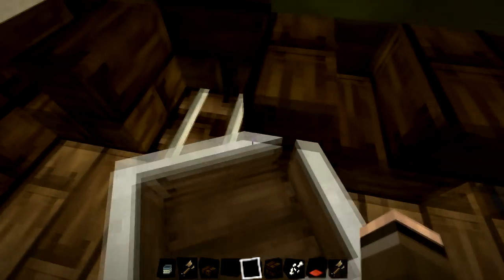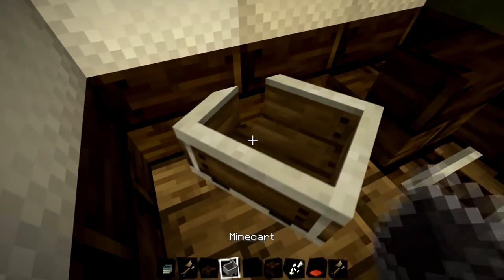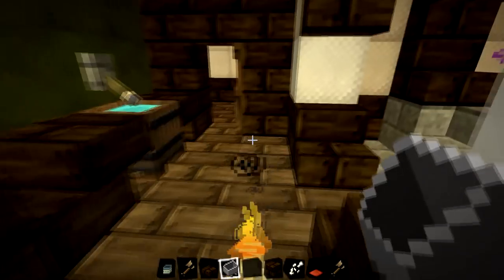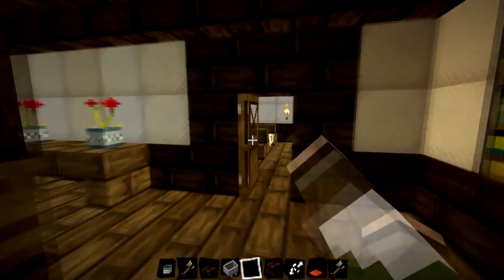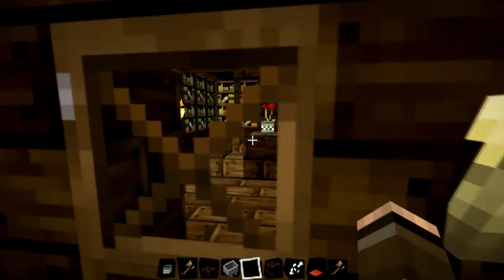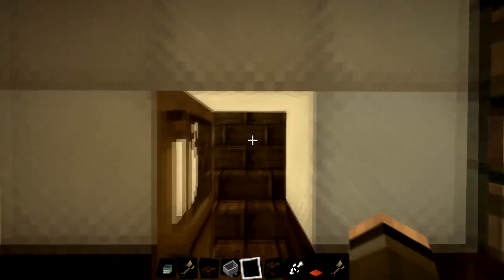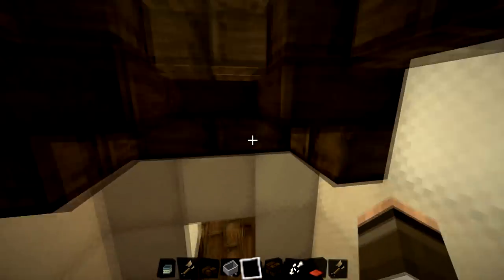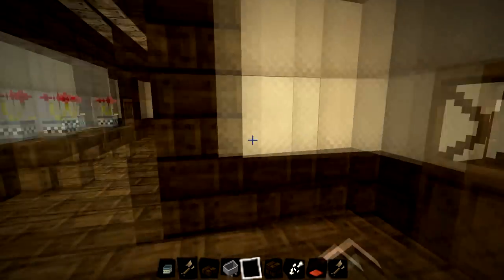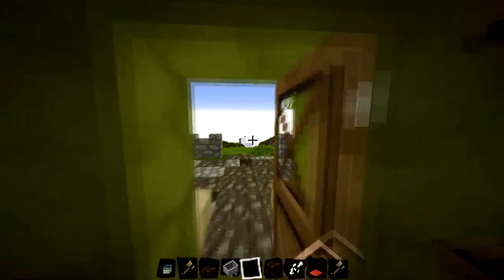Oh dear — what have I done there? I can't get that back on — it's gone rogue. We'll just destroy it and replace it. Let's have a look in here — these are the bedrooms. We've got some sort of study area, some sort of dining room. And we've got another bed up here. Let's take a walk outside — and out.